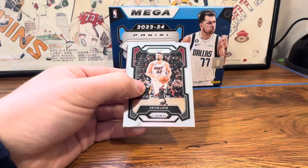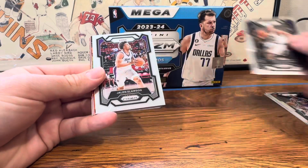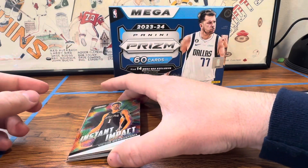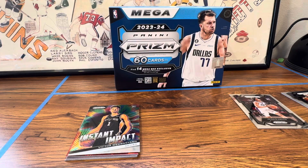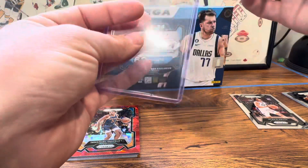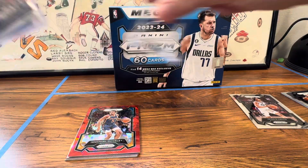I haven't opened much lately - I opened up a Bowman Chrome Blaster Box. It looks like we have some Red Ices already in here. Let's go through the base. Got our first rookie there, Jalen Slauson. And we have an Emergent - or it's an Instant Impact of Wemba Nyama. Very nice start there! Get that sleeved up. That's the first time I've got his Instant Impact, so we will take that for sure.